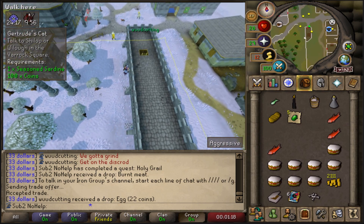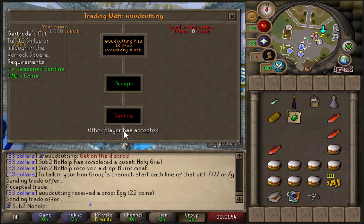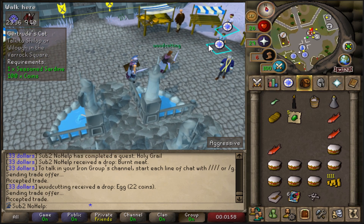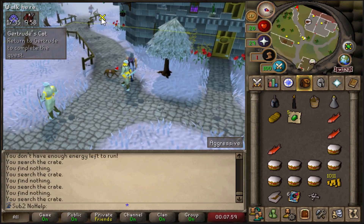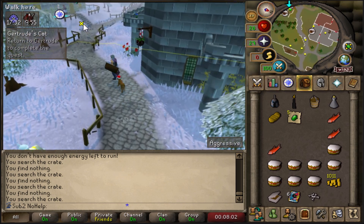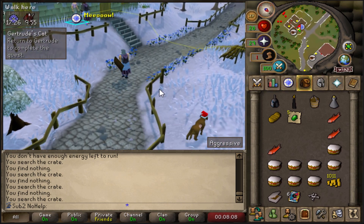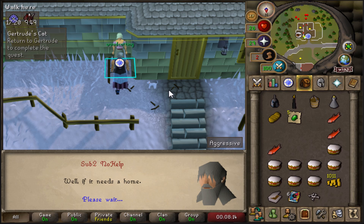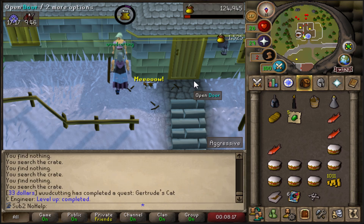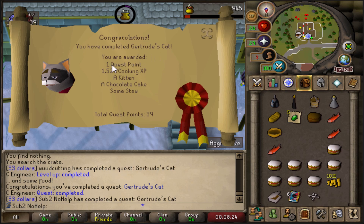I hope I get a ginger cat — oh motherfucker, I'm stuck. I'm rich now — like 30k in the bank. I really want the orange one. I want the brown one. Let's see which one we get — finish this dialogue. The dog is chasing me. I got the white one! Oh wow, lucky, that's pretty cool. You got the brown one? Damn you, I wanted the brown one. White one's cool though. One quest point: 1500 cooking, a kitten, chocolate cake, and some stew.